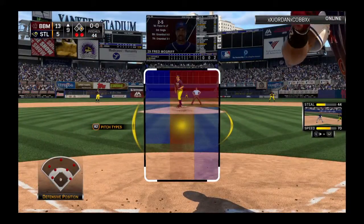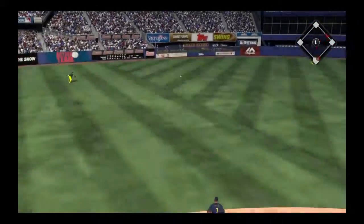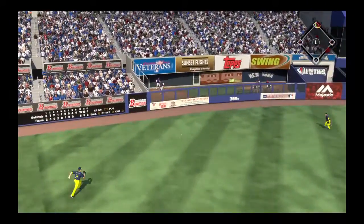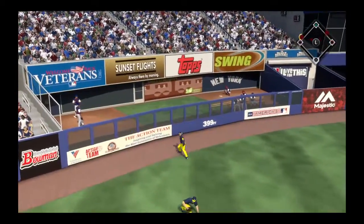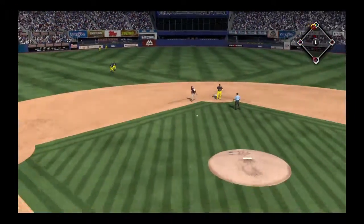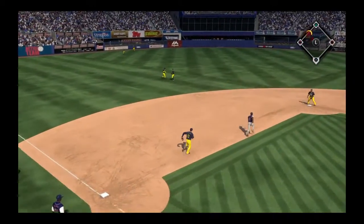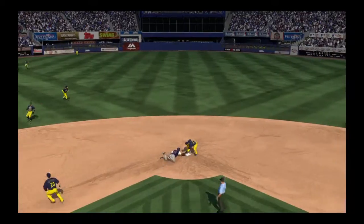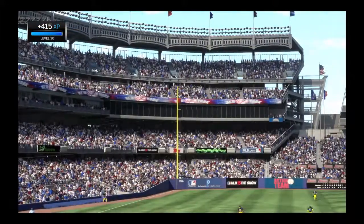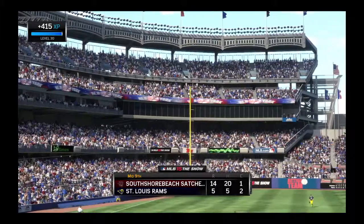Fred McGriff will step in. He had that big three-run double last time. He goes the other way and this one's going to split the gap for extra bases. Brantley rounds third, heading for home, and the runner will score from first. And now they've got a man caught out there — he'll try to get back but it's not going to work. The throw hangs him out to dry and that'll end the inning.